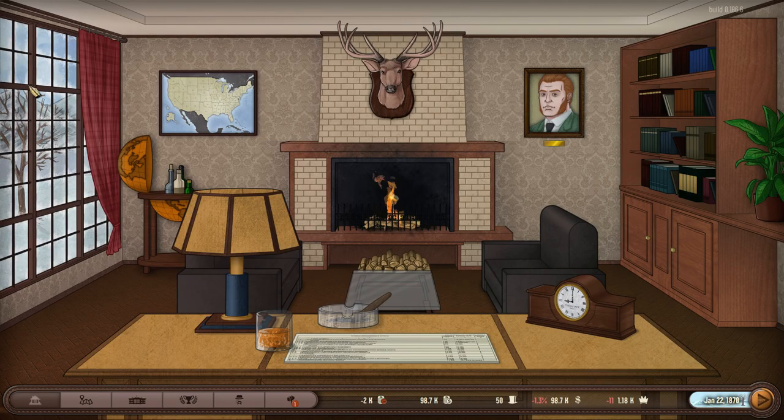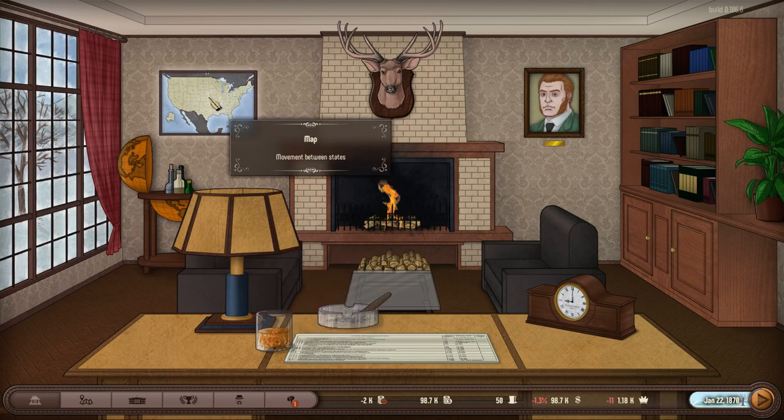Greetings everyone. This is 1st Centurion 753 with another episode from the game Plutocracy, a game about wealth and power based in 19th century United States. During the Gilded Age, you are playing as a plutocrat with a lot of wealth, trying to accumulate shares in companies and influence very important people.